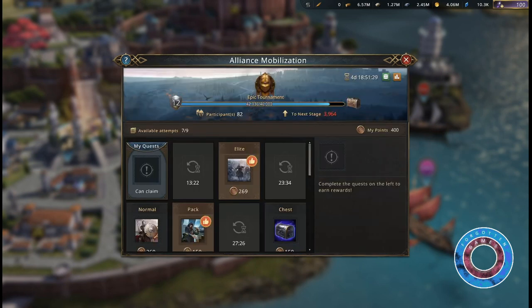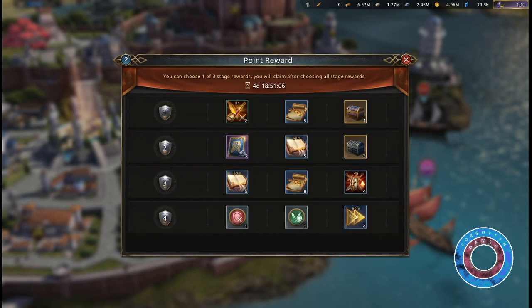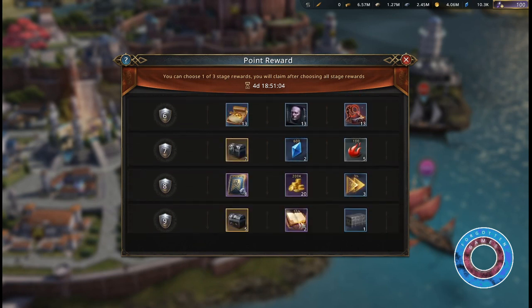On the top of the screen you can find your current tournament, your current level and the amount of points you need for the next stage. You can click the chest icon to see all the rewards you can get this Alliance Mobilization.